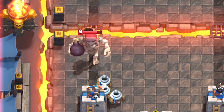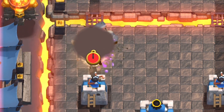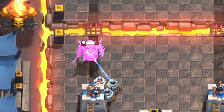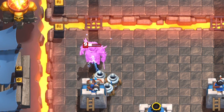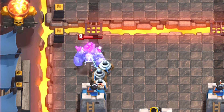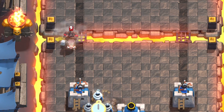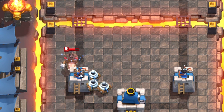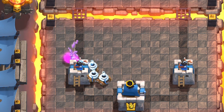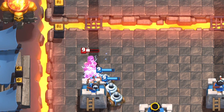If your opponent doesn't have any support coming in, perma-stunning works on all major tanks — they'll barely be able to reach your tower, if at all. The slower they are, the less likely they'll make it. Perma-stunning works on most major tanks like Giant, PEKKA, and Giant Skeleton, and even the Golem gets no death damage. If you plant them early enough, you can completely stop the Hog and the Ram Rider before they connect to your tower.